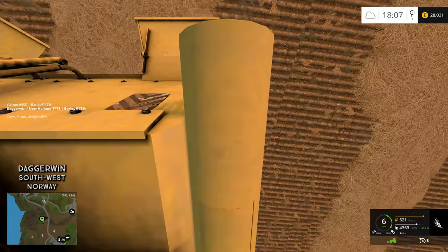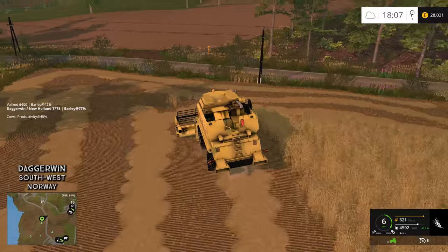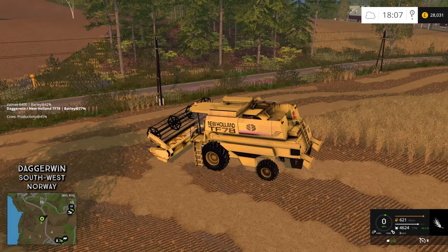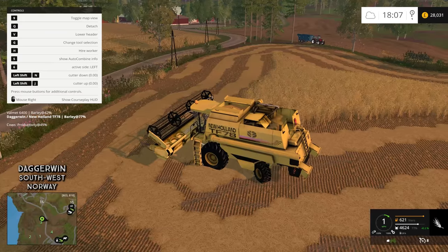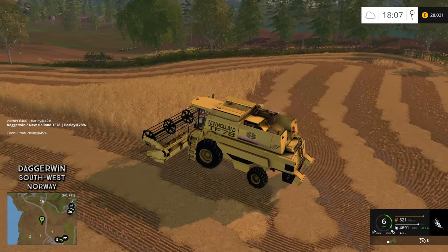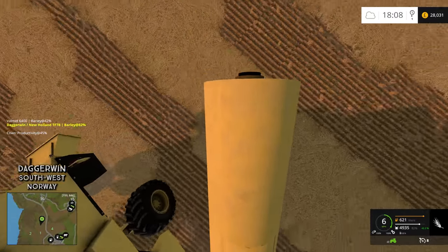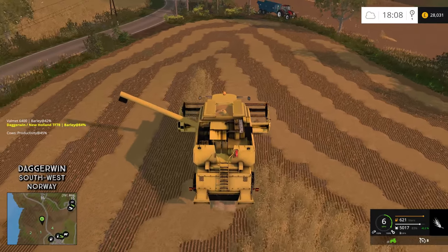I've just discovered a new camera — if you hold down the left alt button it seems to do this. I don't know if it's supposed to, but it's a nice little feature. I think it's for the auger — when we unload we'll have a look. It's quite a secret camera unless it does tell you on the control list. When you hold it down it looks to be on the auger — yes it is. So that'll be quite interesting when we come to unload in a second.